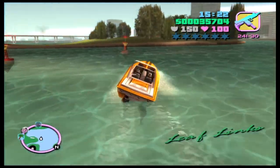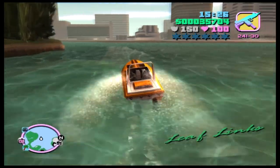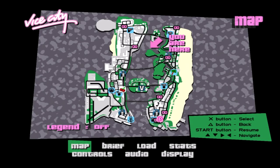That actually puts us pretty far away from Vercetti Estates, so what I'll do off screen is get us back to Vercetti Estates and save the game. We should have enough cash to buy the cab company, and that's what we'll be doing in the next video. I'm Serious JG — thanks for watching, see you next time, bye-bye.